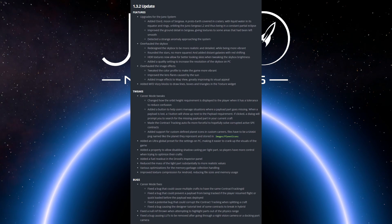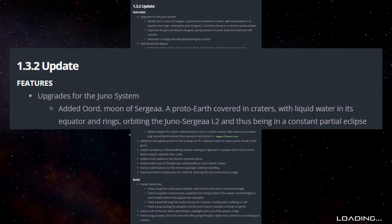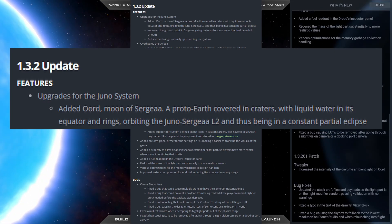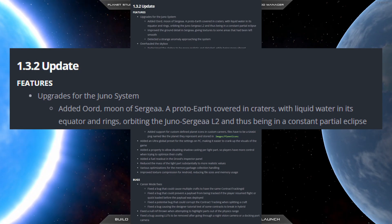One of the two major things is that they added a new moon to Sergio — named 'Or-it' or however it's pronounced, with two O's. It's a proto-Earth covered in craters, with liquid water at its equator and rings. Most impressively, it orbits the Sergio-Juno Lagrange L2 point, keeping it in a constant position with a permanent partial eclipse.